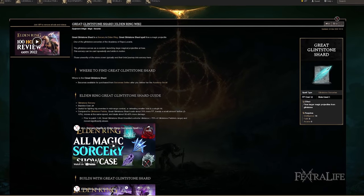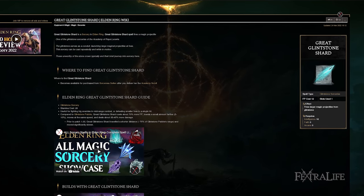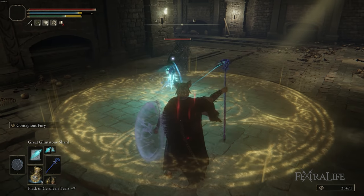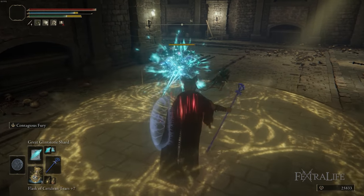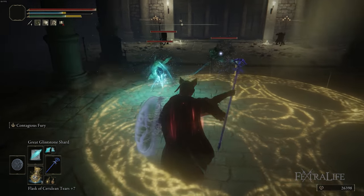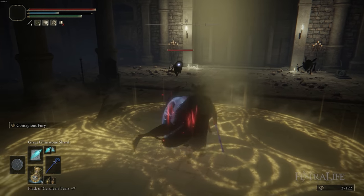Next up is Great Glintstone Shard. This was buffed in patch 1.03, making its speed faster and distance further — a big improvement because it was almost unusable before. This is what I default to out on the landscape when exploring areas, because it does about 40% more damage than Glintstone Pebble and costs a bit more FP, but that extra 40% in one cast usually allows you to one-shot regular enemies.